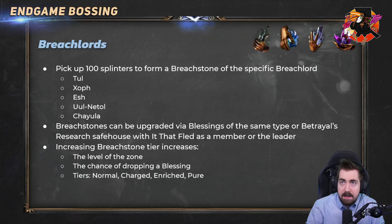Once you have the Breach Stone, calm your hand down and go fight the boss. There are five different Breach Stones: Tul, Xoph, Esh, Uul-Netol, and Chayula. The elemental ones are the easiest; I would say Uul-Netol is generally easier than Tul but in theory the elemental ones are the easier ones, then Uul-Netol, then Chayula. You can also upgrade these via Blessings of the same type — if you have an Uul-Netol's Blessing you can upgrade the Uul-Netol stone, or if you have a Chayula Blessing you can upgrade the Chayula one.